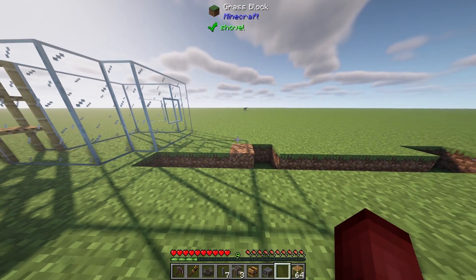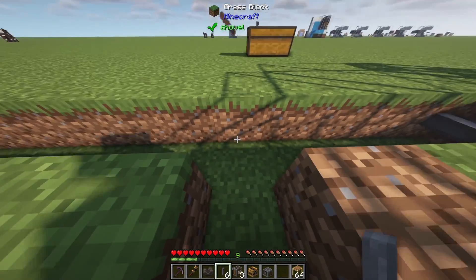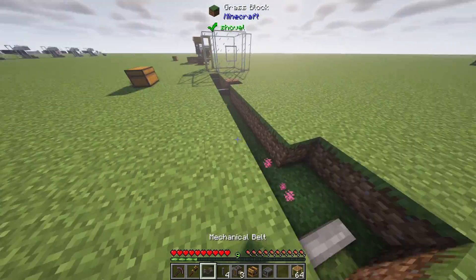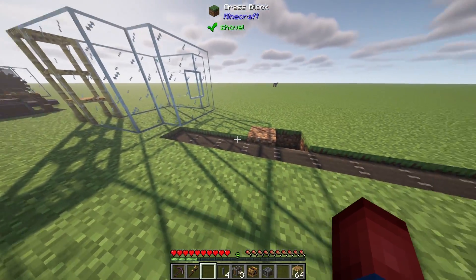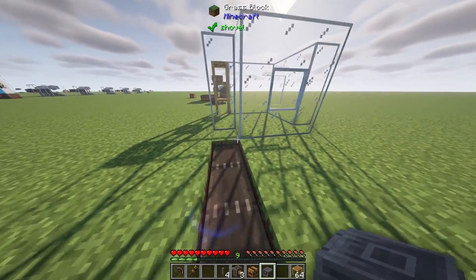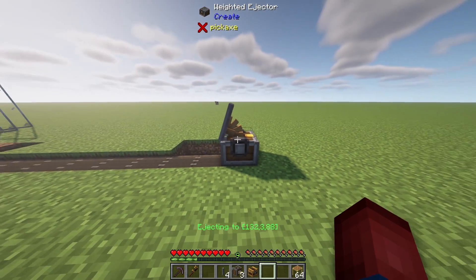To get started, grab your mechanical belts and a couple of shafts. Place one shaft, then count down 12 blocks and place another shaft at the end, then connect the entire mechanical belt. This is basically where our items are going to travel down. Then they'll be shot up in the air and placed back onto the belt using our weighted ejector. Go to the left side where we'll build our water wheels, shift right-click to select the target, go to the end of the contraption, and place down the weighted ejector.